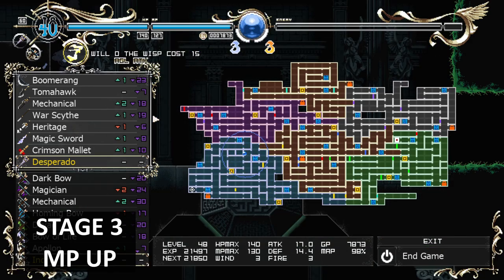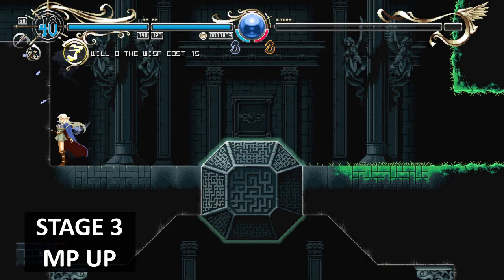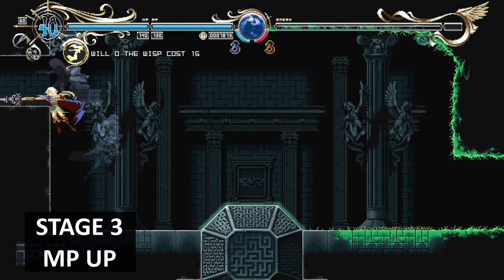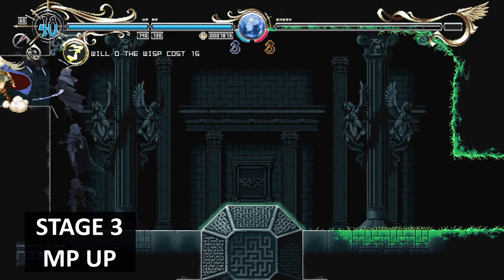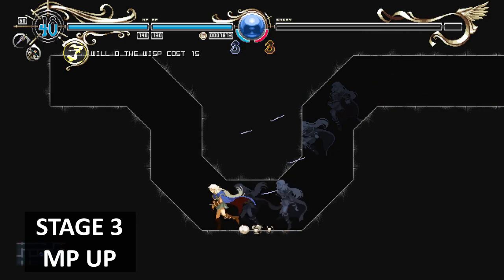In this area you're going to find an MP upgrade, hidden away behind a wall. You've got to jump up — there's going to be a little crack on the wall. Hit that and you'll be able to get your MP upgrade here.